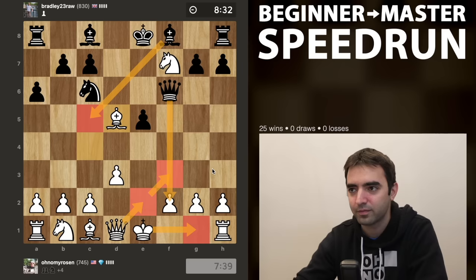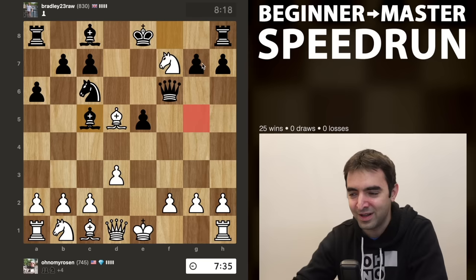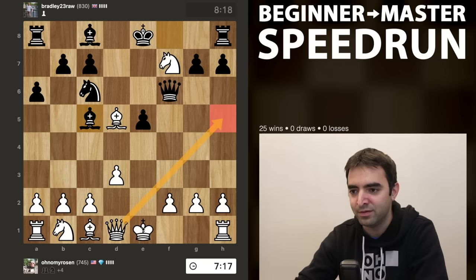Now it's possible my opponent will try and save the rook with rook to g8, but that will give me time to keep attacking. I definitely don't want to play bishop g5, definitely don't want to take the rook. Castling is my top option, and queen e2 is also fine, defending and maybe aligning with the king. But I'd rather get the queen to h5 and use it as an attacking piece. So castling it is.